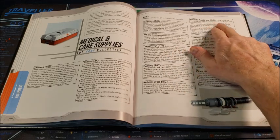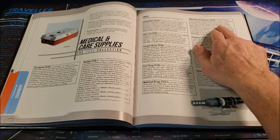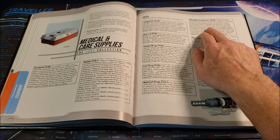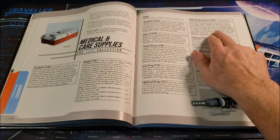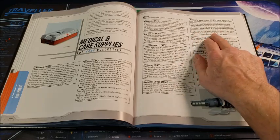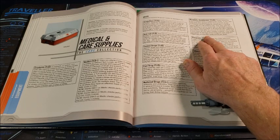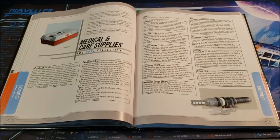Metabolic accelerator, starting at tech level 10, boosts reaction time to superhuman levels — to the user, everyone else appears to be moving much slower. A traveler using metabolic accelerator in combat gains DM+8 to all initiative rolls and two free reactions every round with no penalties applied for either. The drug kicks in 45 seconds after ingestion or injection and lasts 10 minutes. When it wears off the user's system crashes: they suffer 2D points of damage and are fatigued. Metabolic accelerator costs 500 credits per dose. For my money, I'll stay with combat drugs.